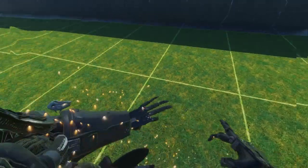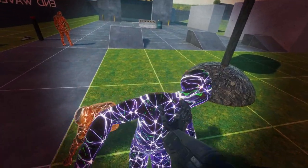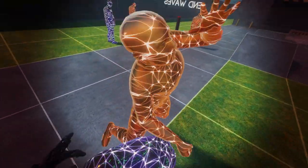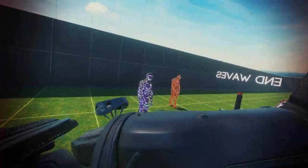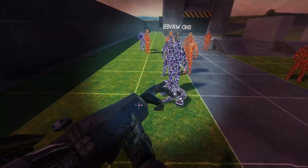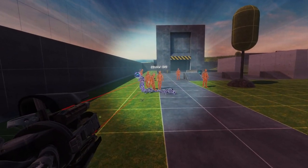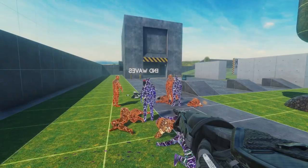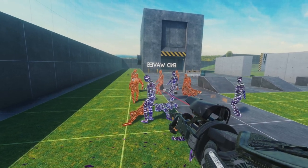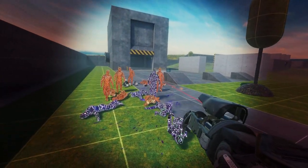Starting off we have the Atom Smasher avatar. Atom Smasher is a character from the game Cyberpunk. It's a very unique, strong avatar that is also fast and can jump. The really cool thing is you can activate the arm cannons — his left arm is a machine gun and his right arm is a rifle or heavy shot. With this avatar you can basically just ruin moments for people.